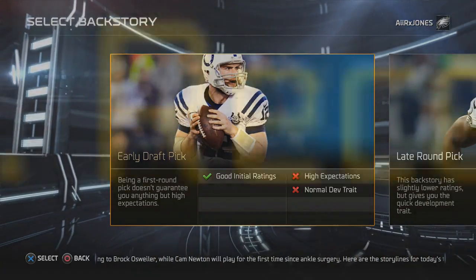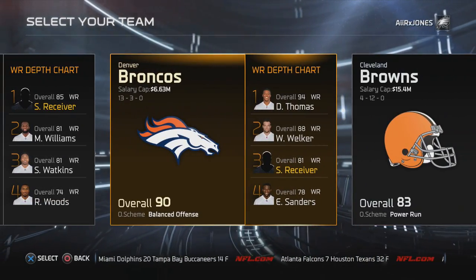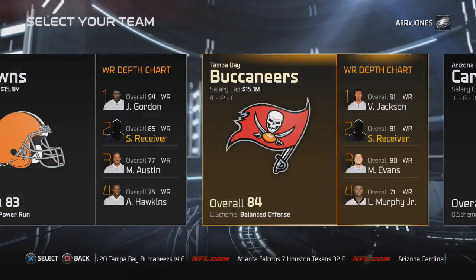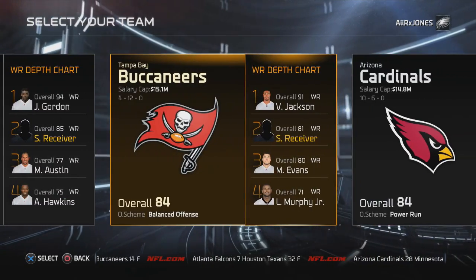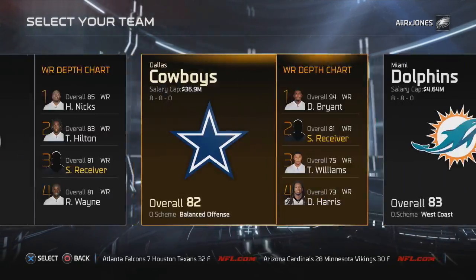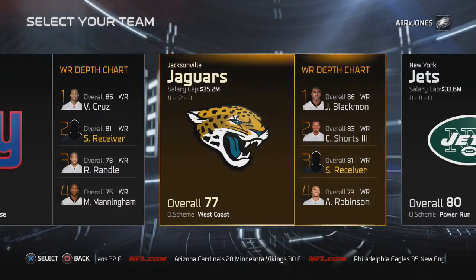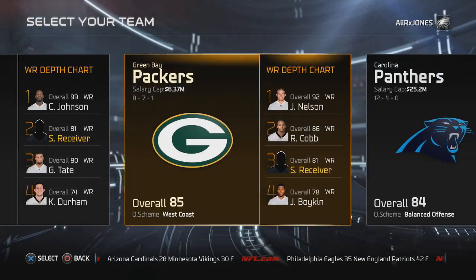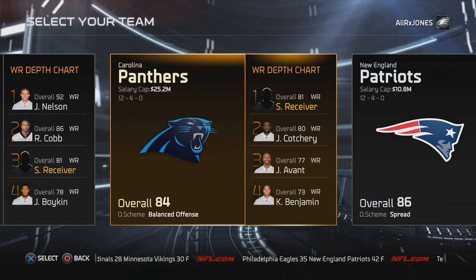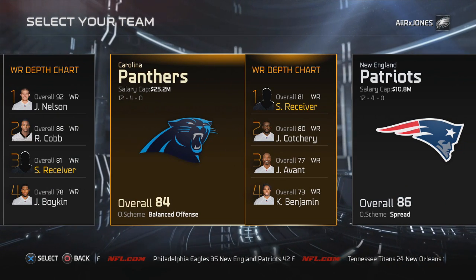So of course we're going with an early draft pick — we need those ratings right out of the gate. I thought about going with the Broncos, but that might be too easy, having Peyton just sling the ball to me all day. So we're going to look through these teams. I was thinking about the Eagles, but I always pick the Eagles with my ultimate team. So let's go ahead and choose the Carolina Panthers to go help out my boy Cam Newton.